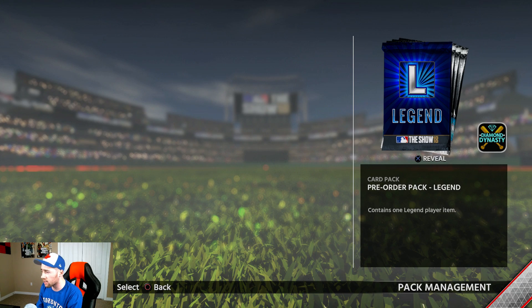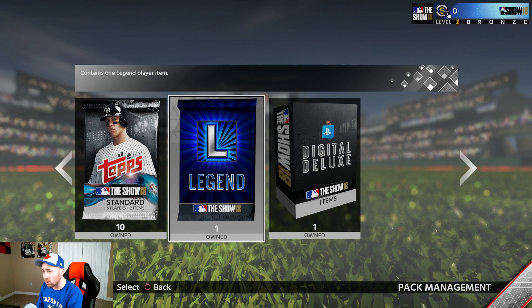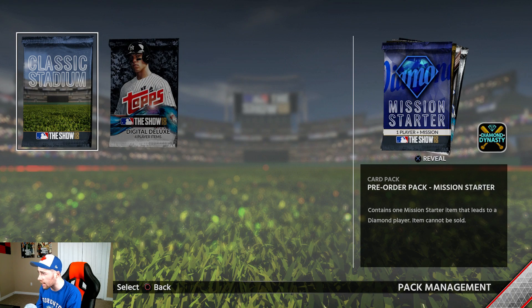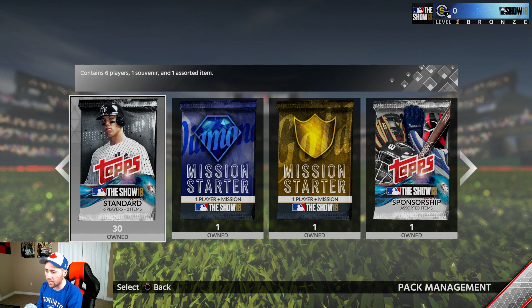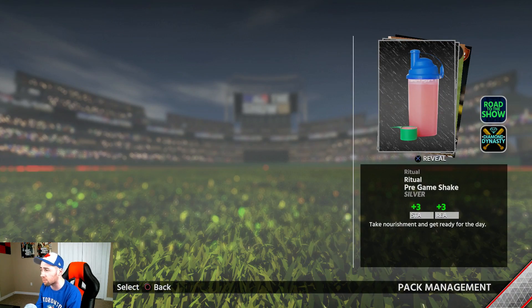Here's a legend pack — it contains one legend player. I don't think it's a guaranteed diamond; it would probably say 'diamond legend' if it were. So we have the classic stadium, the digital deluxe lead-off pack, mission starters for diamond and gold, a player sponsor pack, and standard packs. Let's do this — 30 standard packs total. Six player items, one souvenir, one assorted item per pack. Let's get some flames!